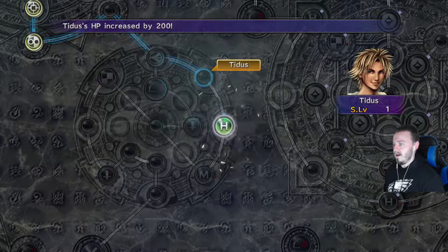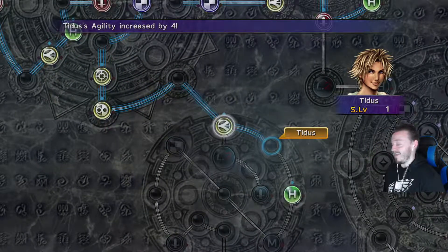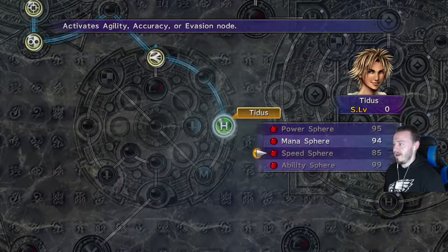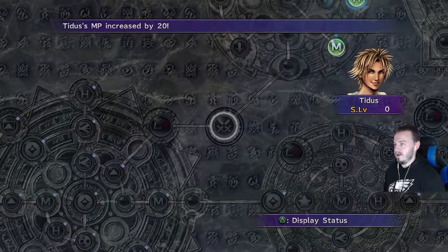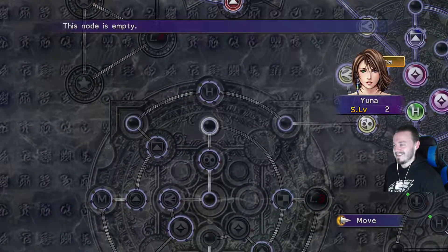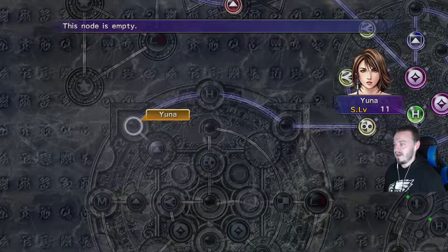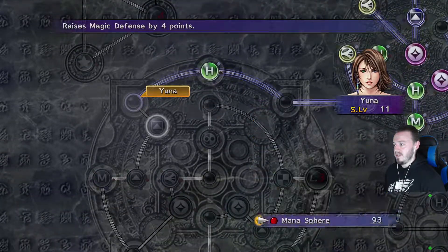Quick Hit lets you literally do what it says — attack and have a quick hit. We could have grinded more; he's just nine more levels away from it. But I'm not going to lie, I kind of got tired of grinding, so I wanted to progress in the story and make sure I got the episodes out this week.